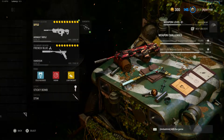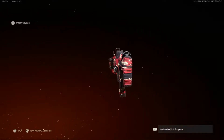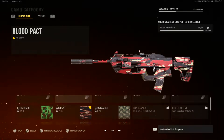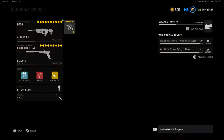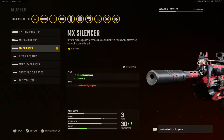Let's go ahead and get into the classes. For the first gameplay we were rocking with the brand new AR, the BP50, which is honestly a very very good AR. I'm a big fan of it — it's really fun to use and overall I would say it's one of the better ones in the game. It just melts.